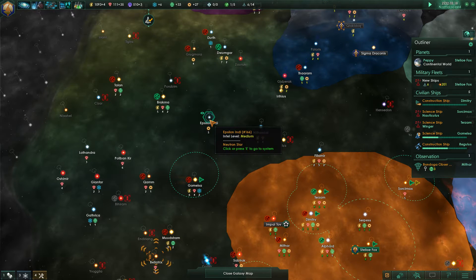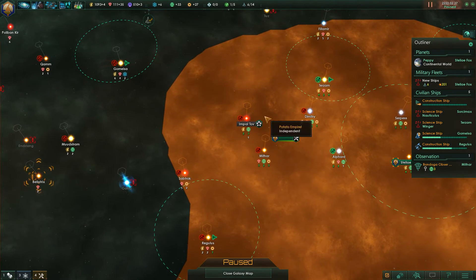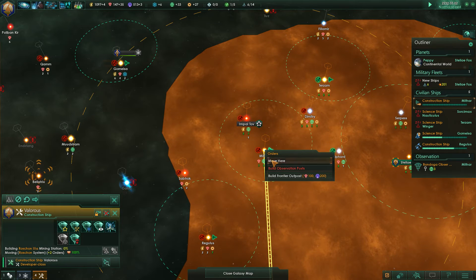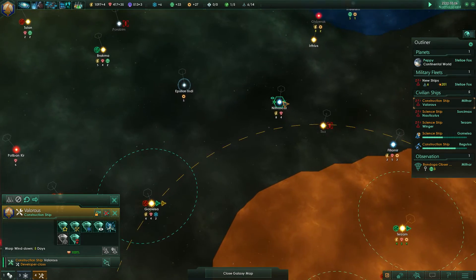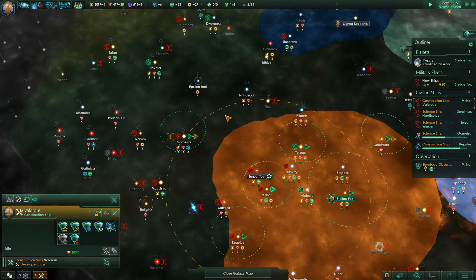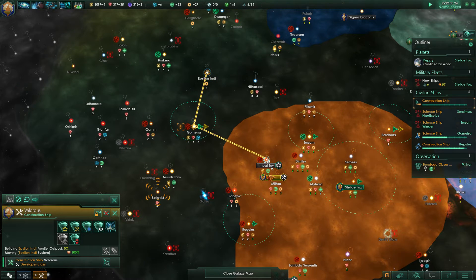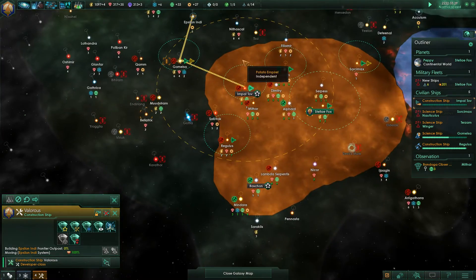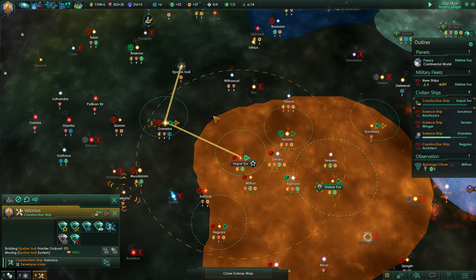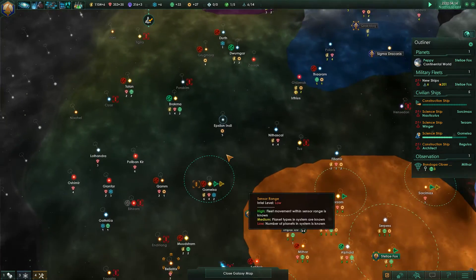I was thinking we could get away with building a frontier outpost — either over here to get access to those two systems, or encompassing this area. Ideally we could also include the neutron star. If we build the frontier outpost over there we might just include the entire area. I don't know exactly how big the area of effect is going to be, but five engineering research is definitely not anything to sniff at.